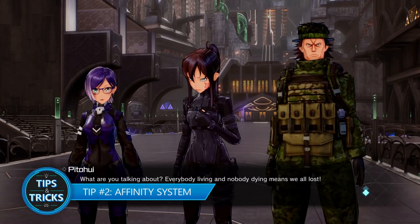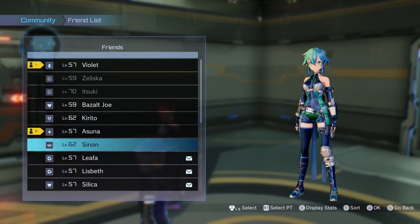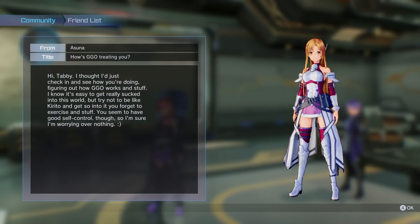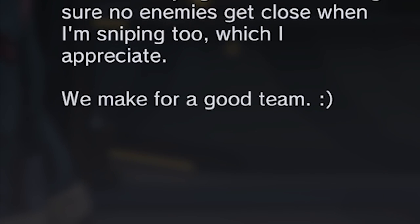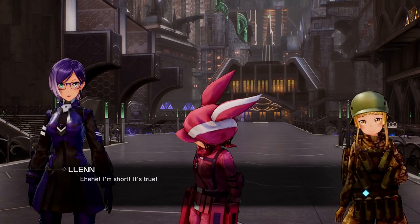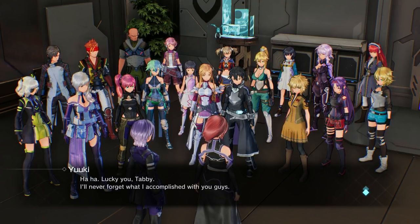Tip number two: the affinity system. SAO Fatal Bullet boasts a rather hilarious affinity system. By partying with characters you'd like to grow closer with, you can increase your affinity with them. As your affinity increases with a specific character, you'll begin to receive messages from them — they'll comment on random things and tell you how much they appreciate you being around. You may even find them hanging around the SBC Glocken, and by interacting with them here, you can unlock some unique skits. If your affinity is high enough, you might even have a chance to change the character's outfit by gifting them a new one. If you're a fan of the anime, it's pretty cool to see how the series regulars interact with your character.